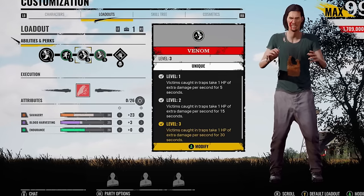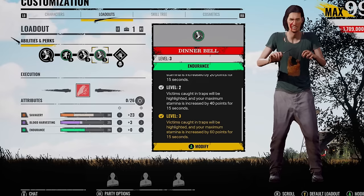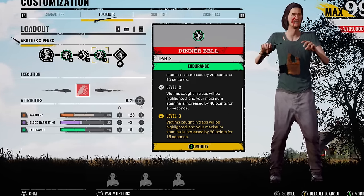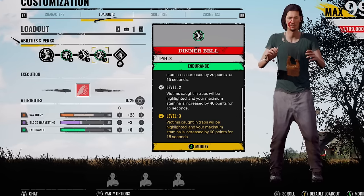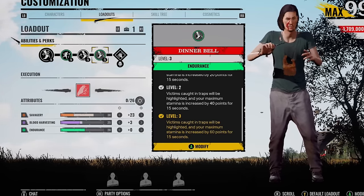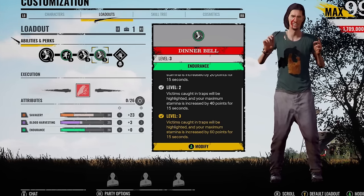We're running Scout for this, Venom, and then Dinnerbell is going to be the last perk. I personally like using Dinnerbell a lot. Obviously you get that stamina increase when someone walks into a trap — they're easier to track. But a lot of the time if someone walks into one of your traps and you're quite far away, by the time you even get to them, maybe they're sitting in a bush, maybe they've welled, then you're going to be wasting more time trying to figure out where they've gone. And if you play solo queue 99% of the time like me, you're obviously going to help your team out as well.